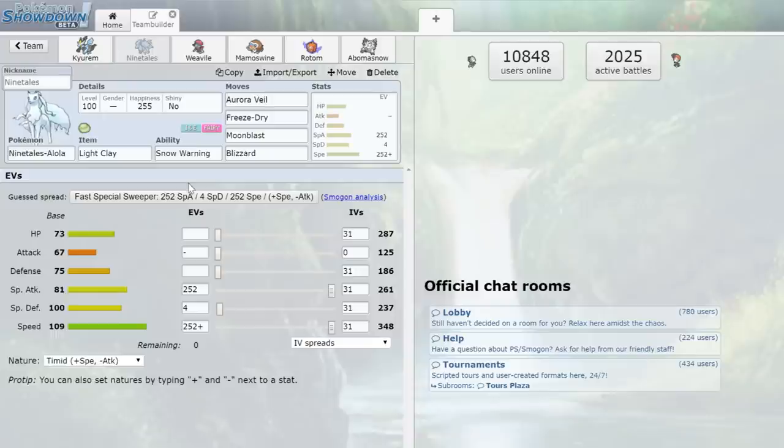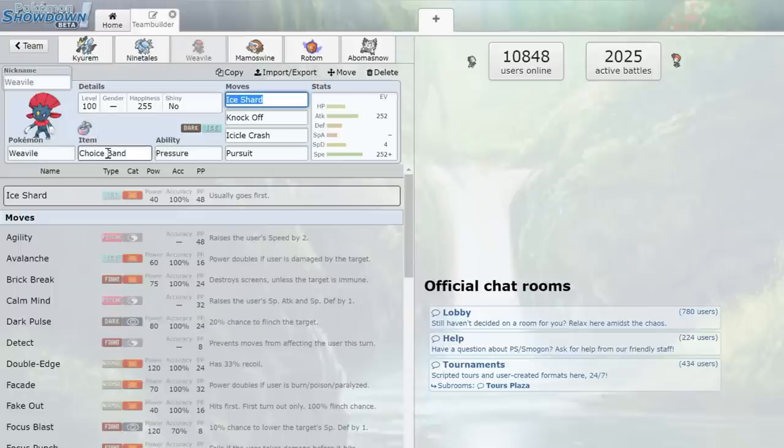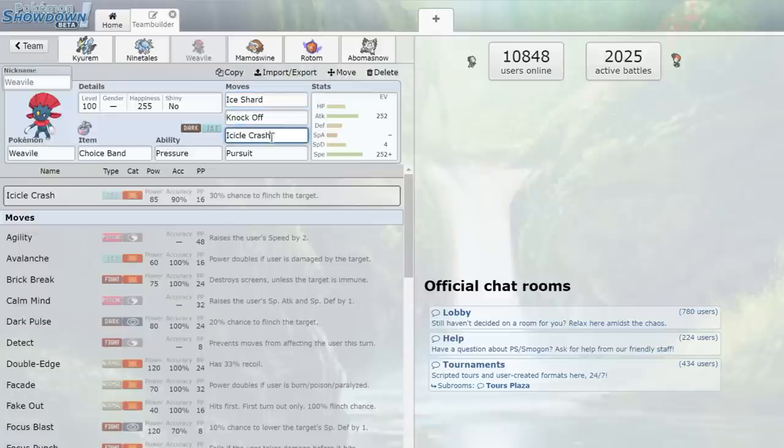That is going to be our main wallbreaker. Next up we have Alolan Ninetales, which is a great asset. With Snow Warning and Aurora Veil paired with a Light Clay, it's definitely going to give our team what we need defensively — because obviously ice type is weak to just about everything and we need all the defensive help we can get. This thing is here to outspeed stuff and get some damage, but mostly to set up that Aurora Veil.